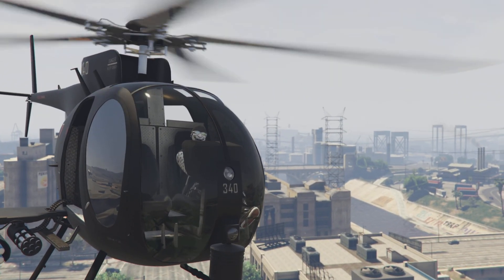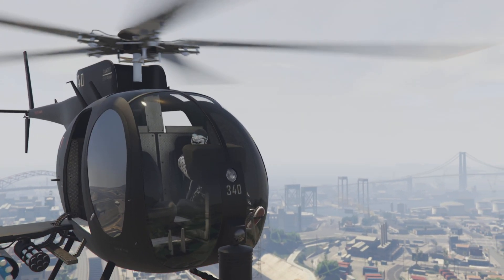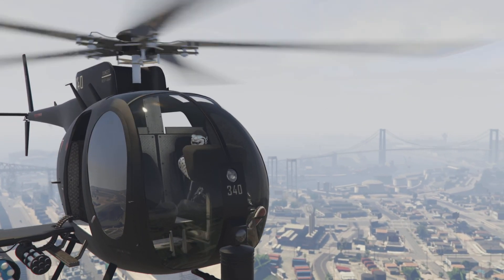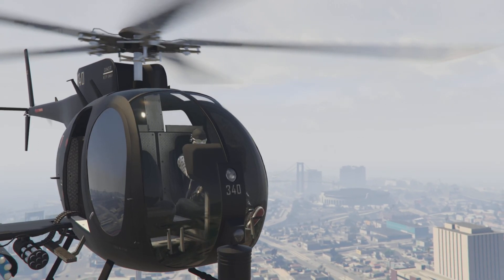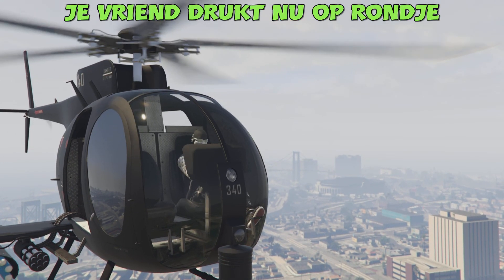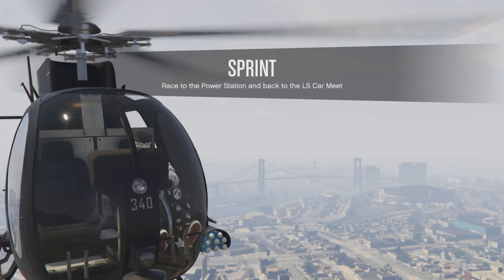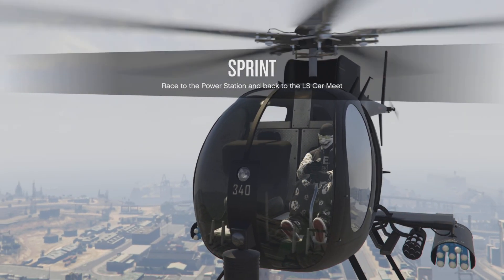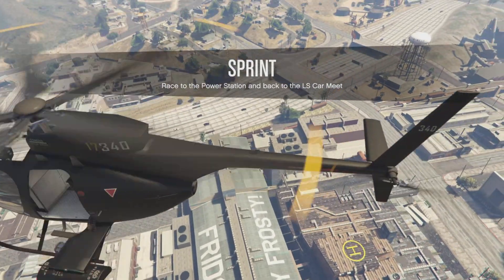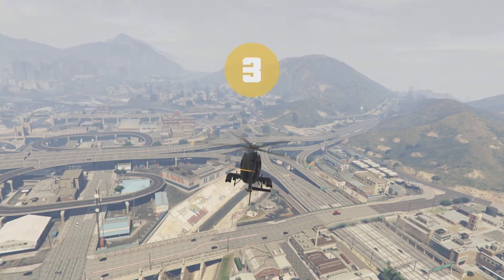Als ik hoog genoeg ben, geef ik dat door via de party. Dan op een gegeven moment denk je: nou, ik kan niks meer verkeerd doen. Dan druk je vriend op rondje. Wat er dan gebeurt is dat de sprint start. De race gaat starten. Je beeld gaat een beetje draaien en dat gaat een beetje raar doen.